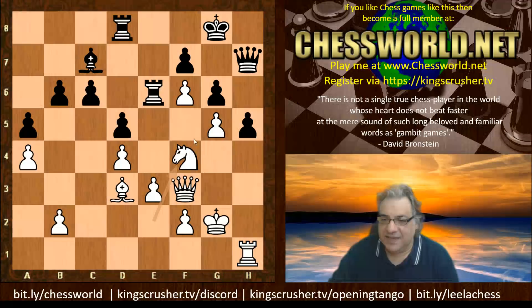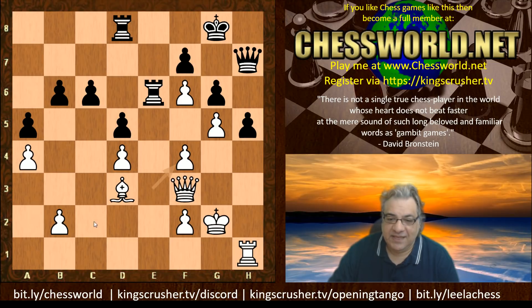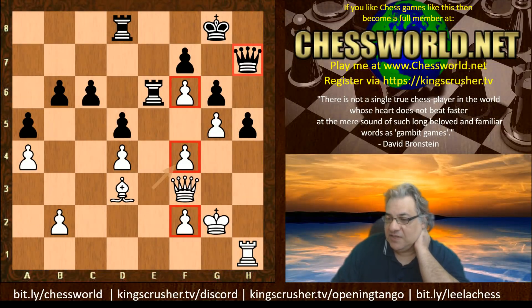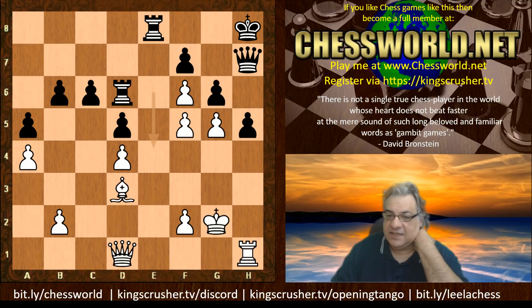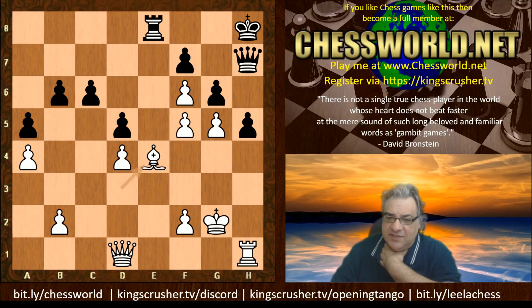Bishop c7, Knight f4 — yes, big threats now like Rook takes h5 or Knight takes h5; there are a number of threats here. Black gave up the bishop — if Rook ee8 then Rook takes h5 is winning for white. So the bishop gives itself up: e-takes f4, accepting a trebled pawn structure, quite dramatic with the Queen kind of stuck on h7. We have Rook d8, Queen d1, King h8, and now f5.